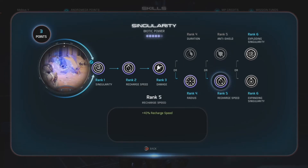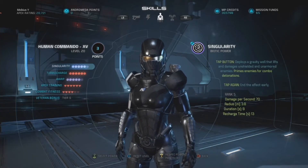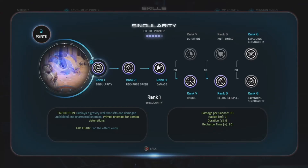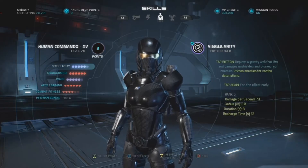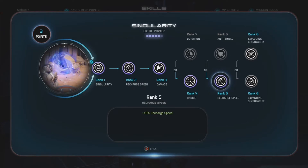Rank five was taken solely for the recharge speed upgrade. That 40% recharge speed reduction drops the recharge time from about 18 seconds down to only 13 seconds — the base recharge time is 20 seconds, and the first rank two upgrade drops it to 18 seconds. Being able to cast Singularity as often as possible is crucial to neutralizing and disabling groups of enemies, particularly mooks, who tend to be the most dangerous in groups.